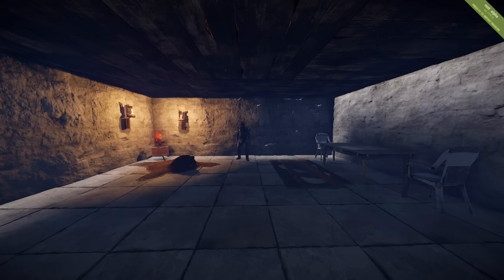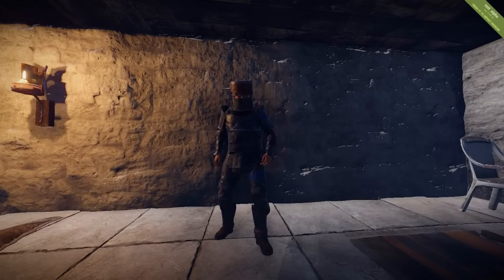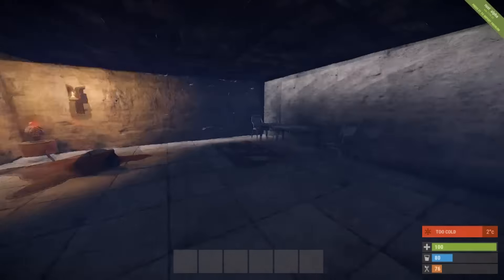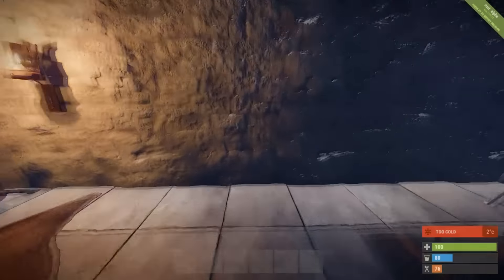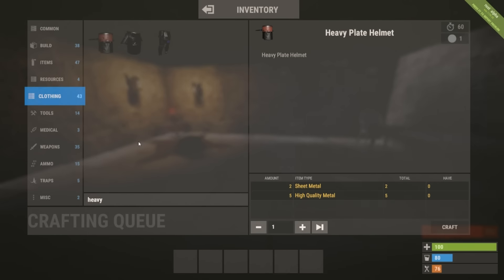The first thing I'm going to be talking about is heavy armor. As you can see here, heavy armor is now going to be in game. This will slow your speed - you'll notice just how slow I am walking, and if I run as well it's still a lot slower than usual.